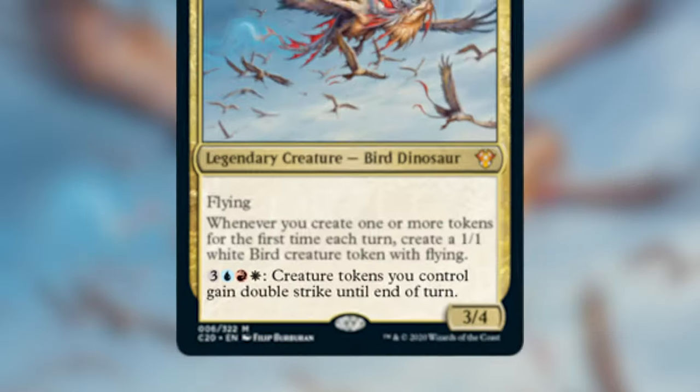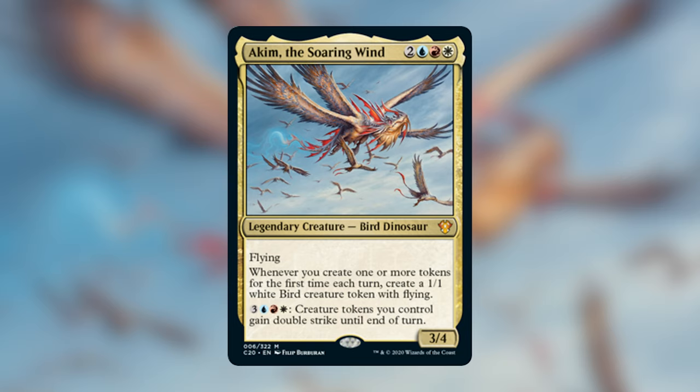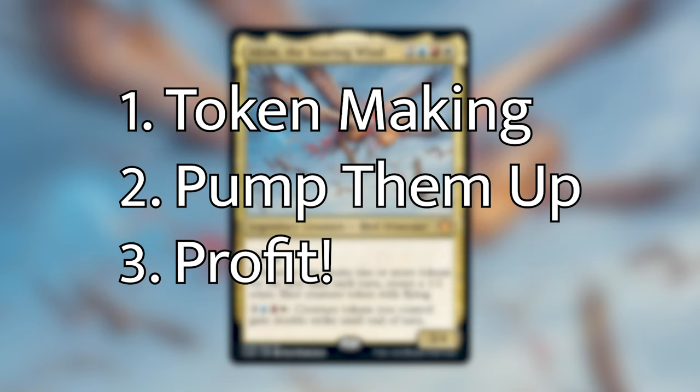Akeem doesn't make you tokens on his own, but does increase the amount of tokens you make. I was a little underwhelmed by this one, but I've actually really warmed up to this dino bird and brewed up a super sweet deck. We're going to be leaning heavily into that token-making strategy — pumping out as many tokens as fast as possible, pump them up, and swing in for lethal. I'm trying to stay relatively budget, limiting most cards to at least $5, but I will be including suggestions over that budget throughout and at the end of the video.